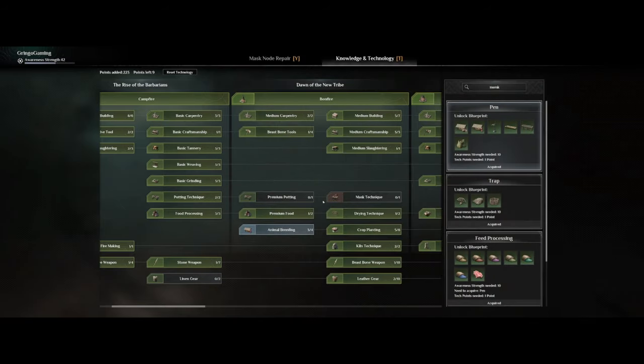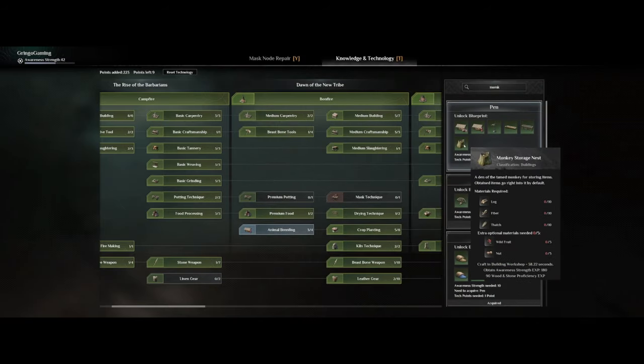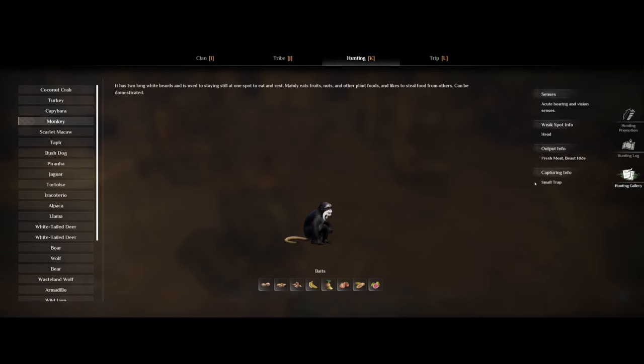For the monkeys, you want to be at awareness level 10, and that's for the monkey storage nest where they will store all the items they pick up. To tame them you will need to have a small trap and also some bait like nuts, which is probably going to be the easiest one to get, at least early on.